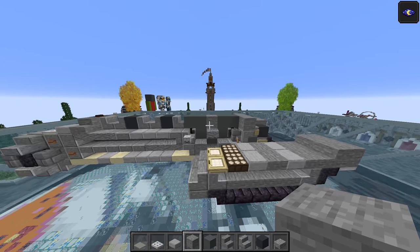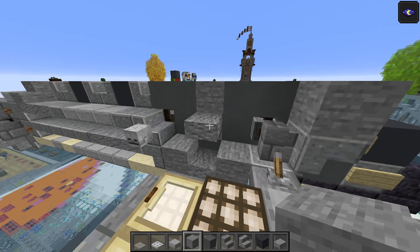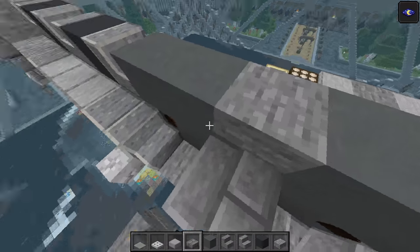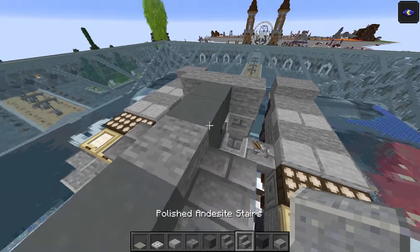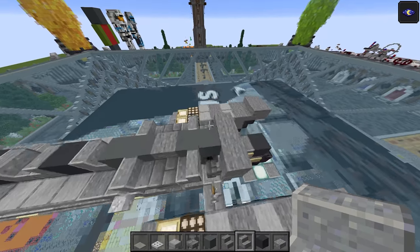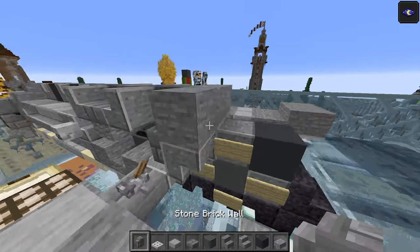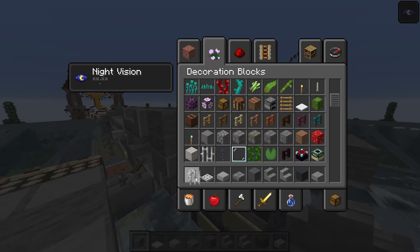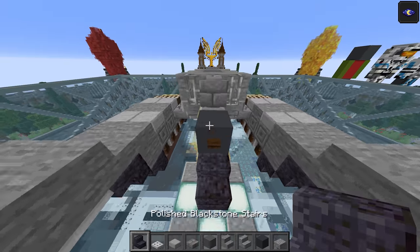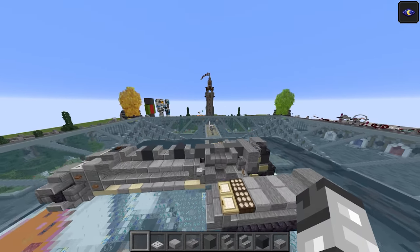Grab the cyan terracotta — one and two — and stone is going to go in the middle. Then cyan one and two, and stone there to the left, to the right. Grab the stone brick slab — that's going to go there, one here as well. Polished andesite stairs facing away from each other. Then get to the stone brick wall, one iron bars, one there, one here, and then polished blackstone stairs just like that.